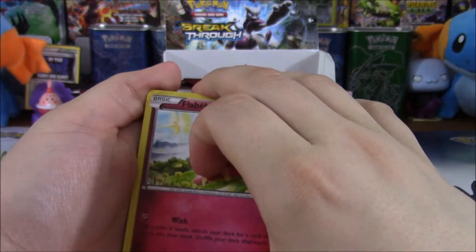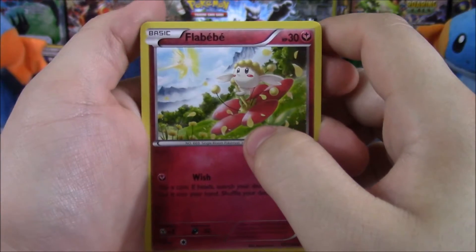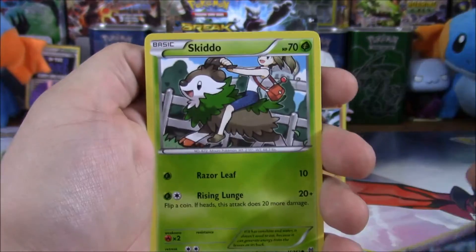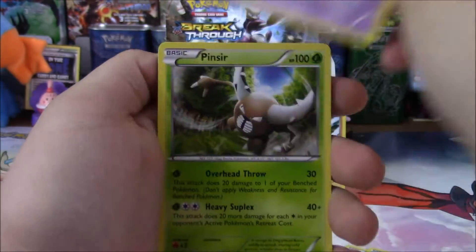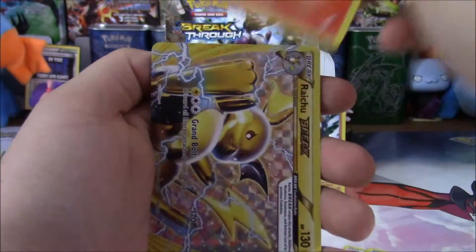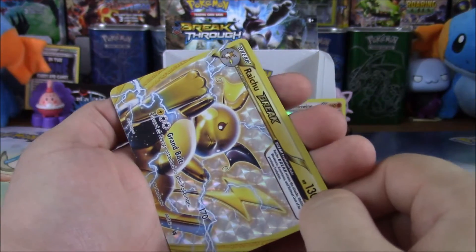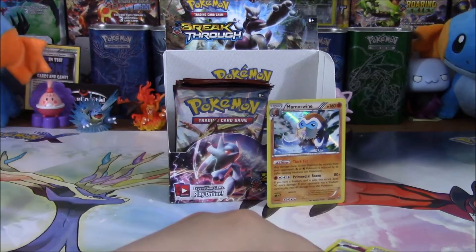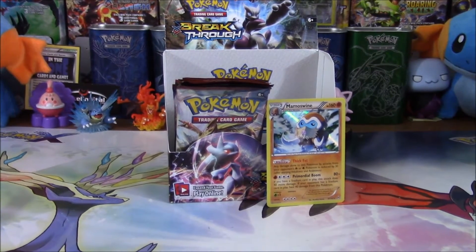Anyway, sorry. Monk was an amazing show. All right — Flabébé, Swablu, Misdreavus, Gideon, Pinsir, Go-Goat, Quilava. Oh, Raichu Break! I was right, it did break this pack. And a semi-save, and a monkey. So we got Raichu Break — that's pretty cool.